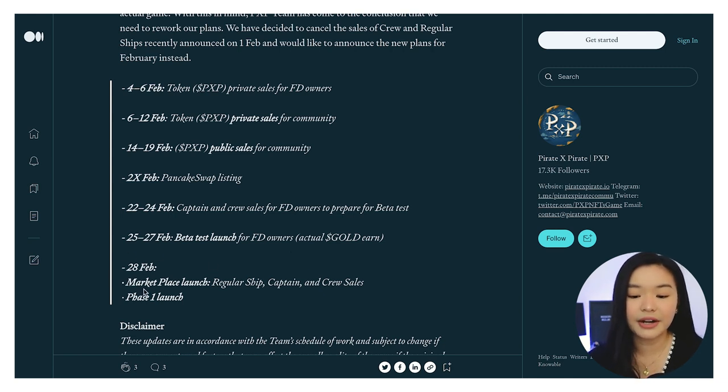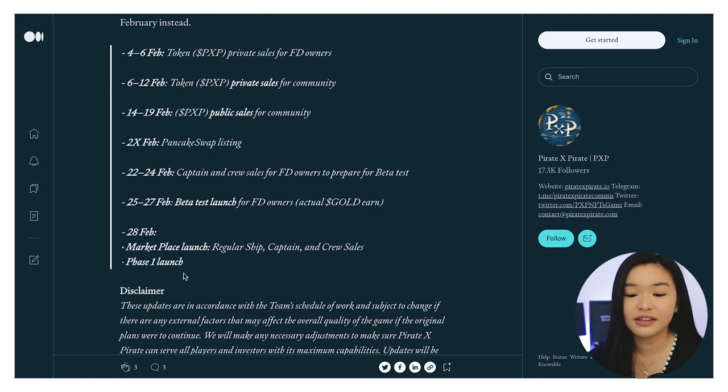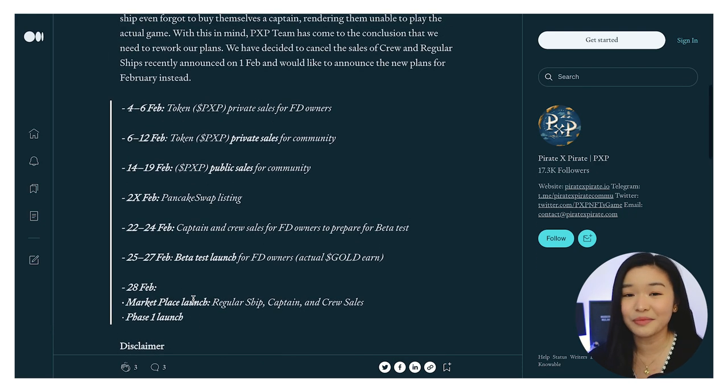And then after that, so February 18 naman, ang launch ng kanilang marketplace. Tapos meron dito the NFTs that we can buy from their marketplace: yung regular ship, yung captain, and yung crew sale. If you want to know more about these NFTs, you can either watch nga yung AMA natin or just read through their white paper. So aside from that, another exciting phase is yung phase one launch nila — that's definitely something to keep an eye out. Kung nasa watch list nyo rin yung PXP, I think it's important na updated kayo sa mga ganitong klase.